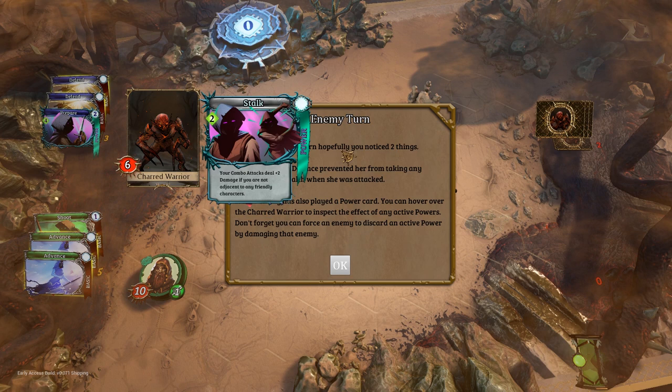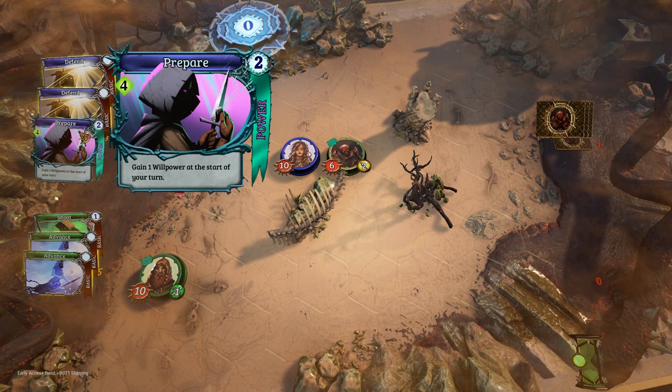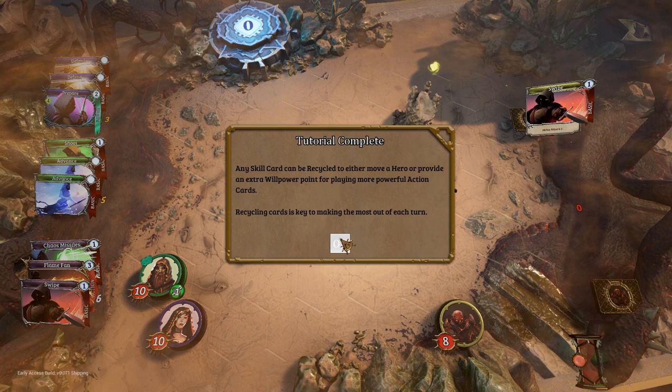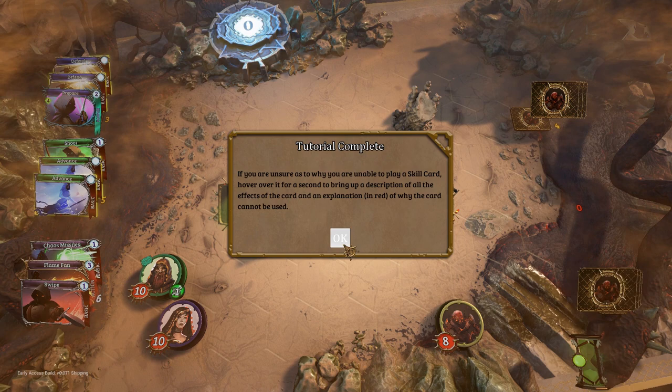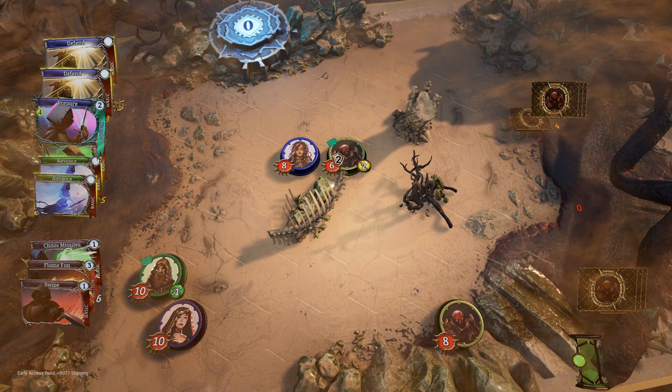He just used a stance. There's something about combos. Combo attacks deal plus two damage if you're not adjacent to a friendly character. During an enemy's turn, defense prevented her from taking any damage. The enemy also played a power card — you can hover over the charred warrior and inspect the powers. We've seen all the basic card effects in action. Any skill card can be recycled. If you're unsure as to why you're unable to play a skill card, hover over it for a second to bring up a description of the effects. We might as well continue this battle with the full party of three.